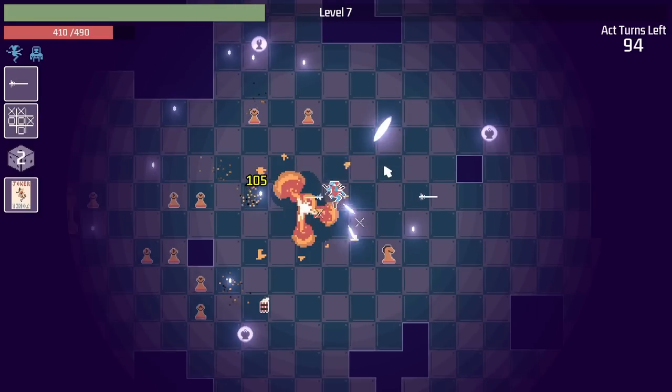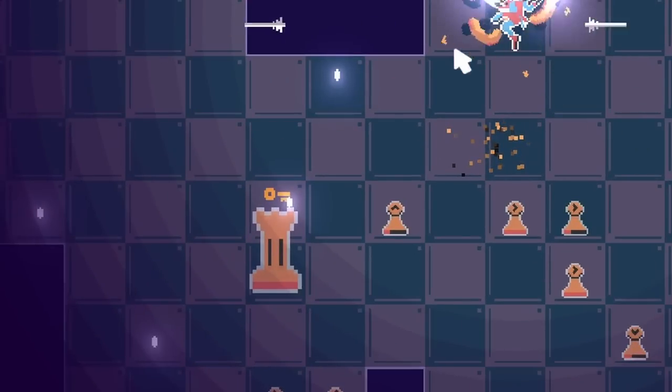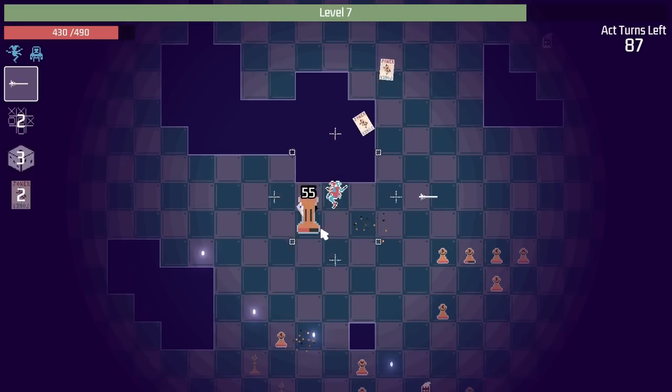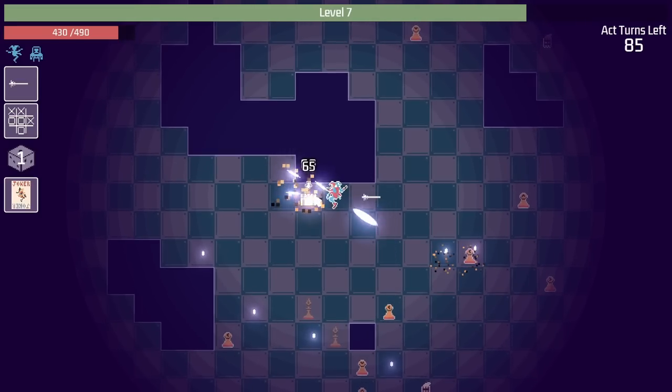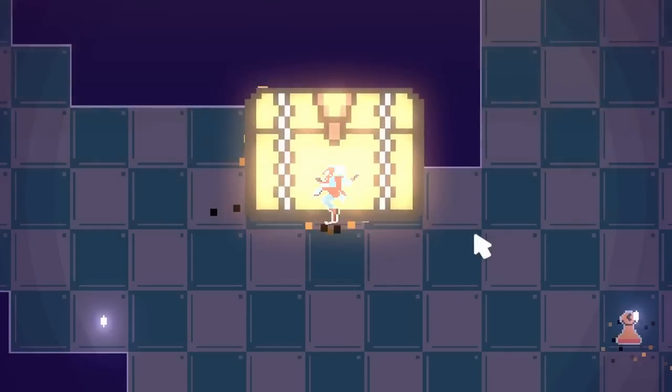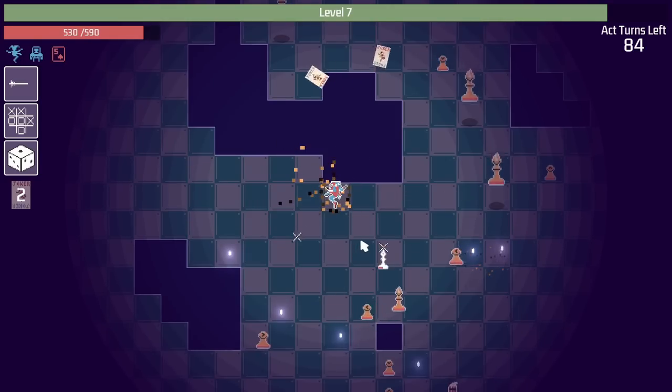And now we need to start moving over this way because there's a lot of abandoned XP tokens over here. And that rook has a chest attached to it. I need it. We'll just stand right here and just dodge him while the tic-tac-toe and the dice roll take him out. But that was a terrible dice roll. At least we get the chest. And this five of spades sounds really good — extra ability damage and max health.